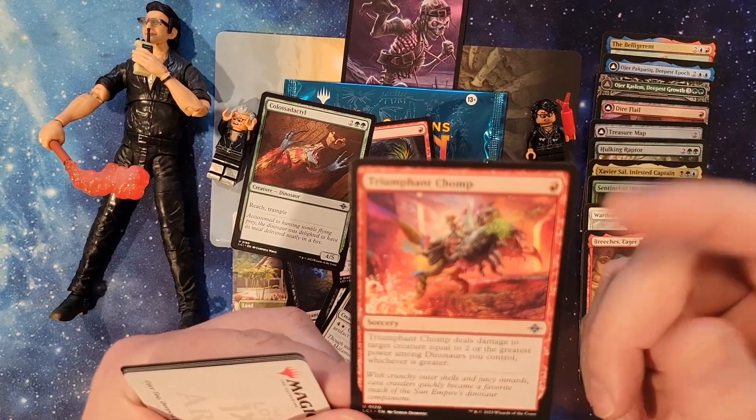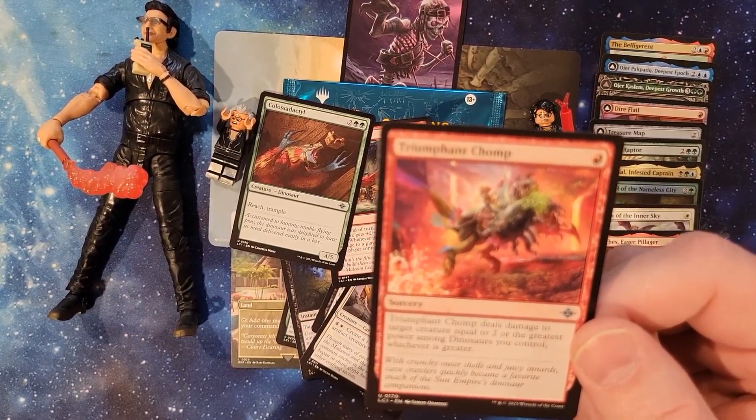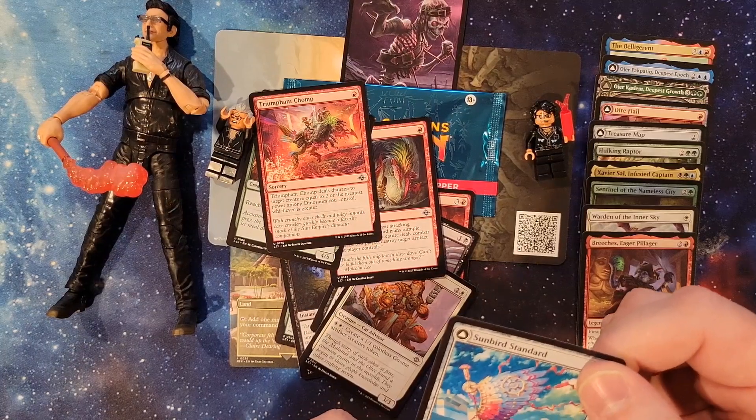Triumphant Chomp — for one red. Triumphant Chomp deals damage to target creature equal to two or the greatest power among dinosaurs you control. That's cool. Dinosaurs get pretty big, so that can be pretty big pretty fast.